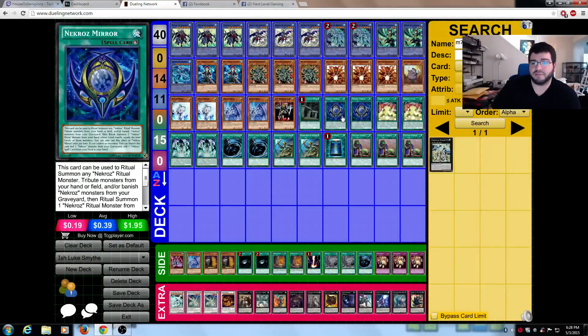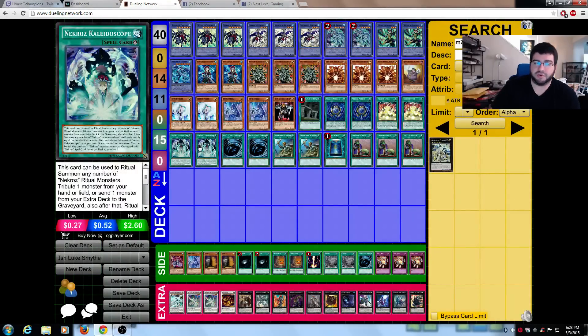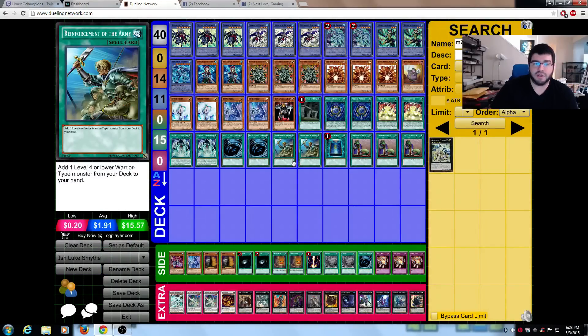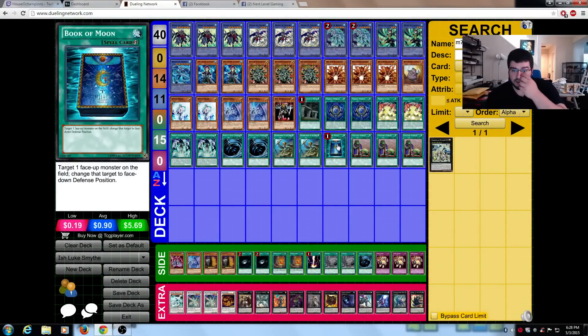Preparation of Rites, 2 Mirror, 2 Cycle, 2 Kaleido, 2 MST. Everything seems to be starting to main deck 2 MSTs, and I like that number too. 2 Rotas, 1 Book of Moon. Now, I completely disagree with this — I think Eclipse is the better out in every single way, especially since some decks are starting to play 2 Trish. I'm very surprised that this is their gen-out.